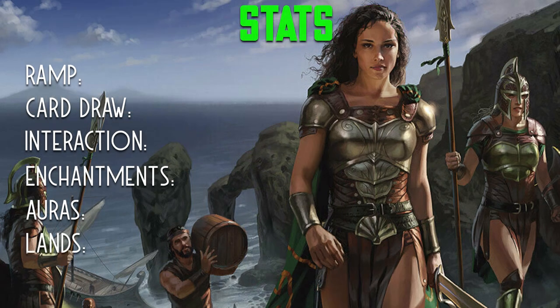Let's go over the stats of this deck: 14 ramp spells, eight card draw spells — which are very powerful enchantresses that can draw multiple cards per turn — 11 ways of interacting with opponents, 28 enchantment spells, 21 auras, and 37 lands. The asterisk on lands is because one of them is a modal double-faced card that I put in almost every green deck.